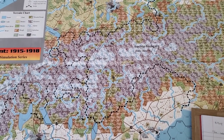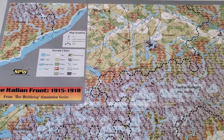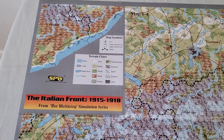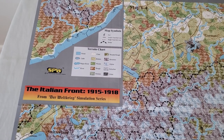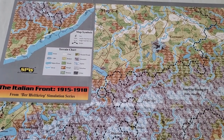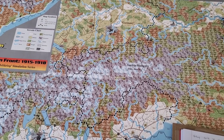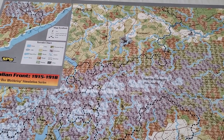So what do I know about the map? Map 64, as far as I know, is the only map that comes in this module — the Italian Front 1915-1918 module. There are five separate scenarios you can play, you can link them together, and you can also get into the grand campaign. Like most of the big maps for Der Weltkrieg, it's 34 by 22 hexes, and each hex is 20 kilometers wide.